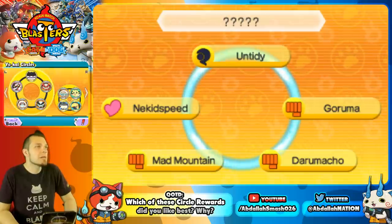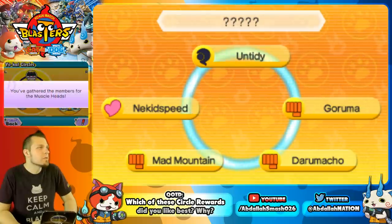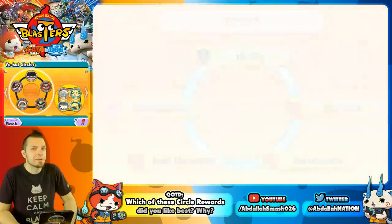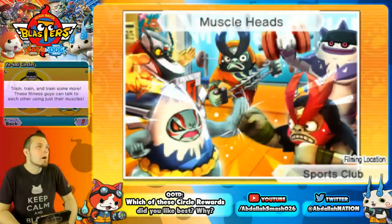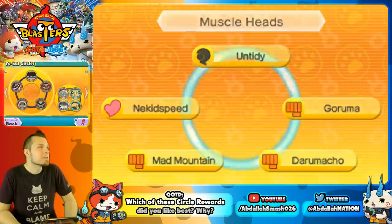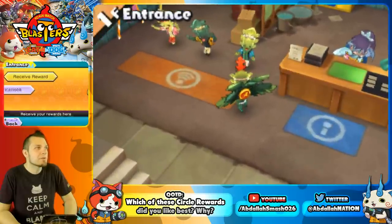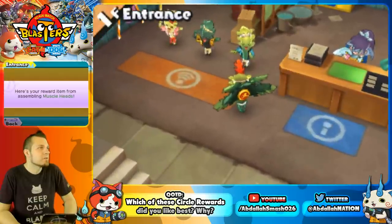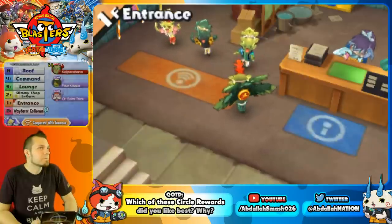Muscle Heads features Naked Speed, Mad Mountain, Garuma, Darumacho, and Untidy. These fitness Yo-Kai can communicate just using their muscles. Untidy is probably the hardest to get since you have to play the Wicked's level. The reward is a Great Orange Coin.